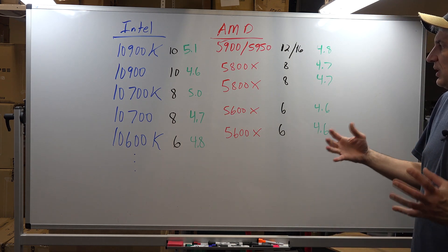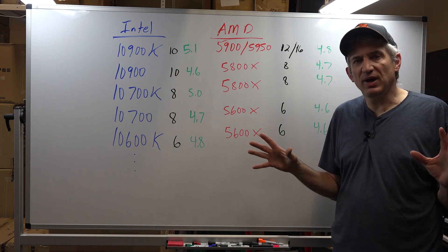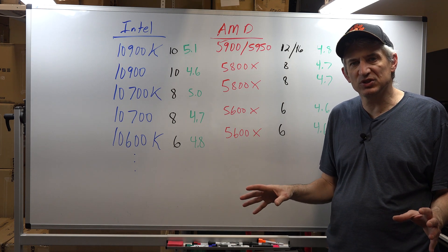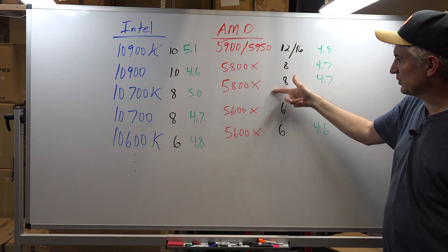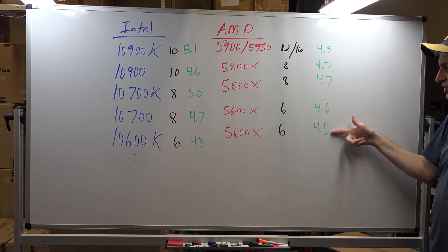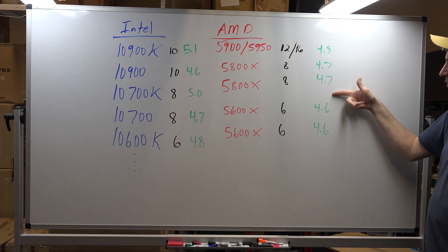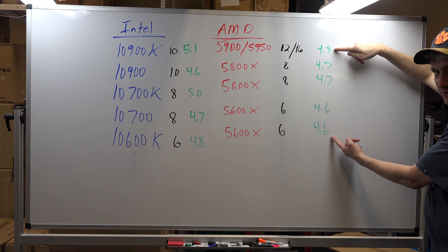So the bottom line for this particular video is it's okay to buy an AMD chip now — you're not having a performance penalty. And the other thing is your performance in X-Plane isn't going to vary greatly between these chips. Because the real-world speeds that we see — these are real-world numbers — between 4.6 and 4.8 gigahertz, top to bottom, is not a big difference.